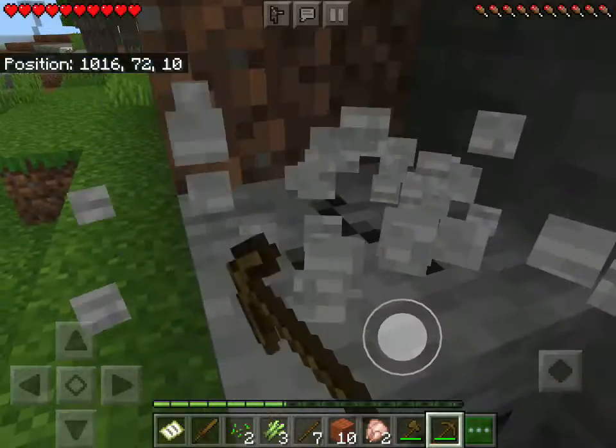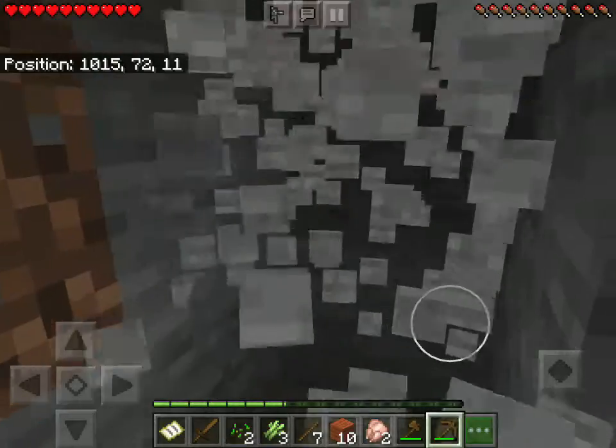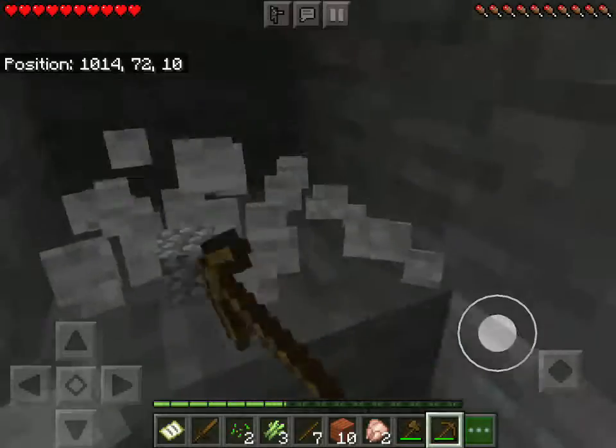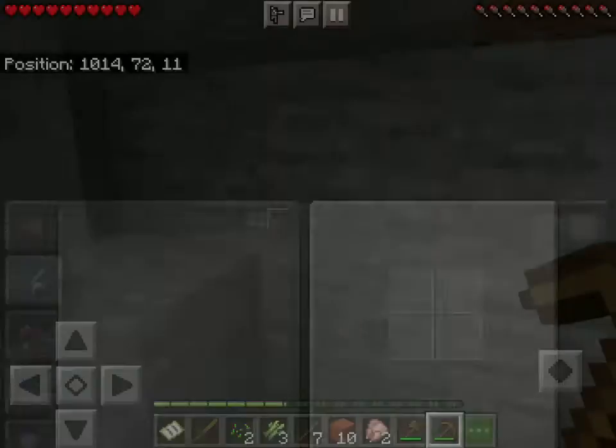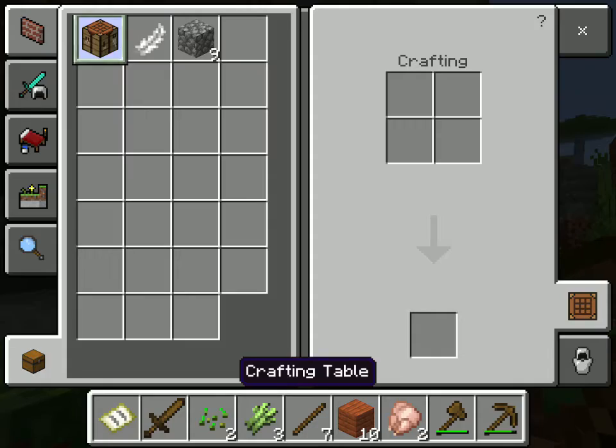I think I'm gonna do a cave-side house, because then I could just start mining inside the house. Okay there we go. Where did I place my crafting table? Did I put it in my inventory? I did, okay.